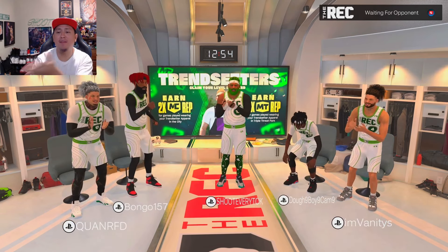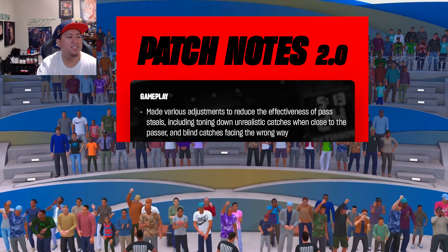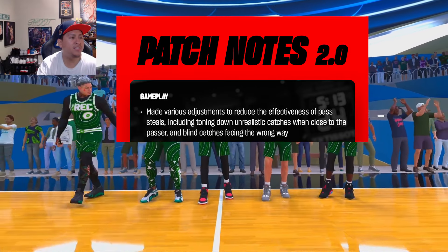The first thing they said is they made various adjustments to reduce effectiveness of pass steals, including toning down unrealistic catches close to the passer and blind catches facing the wrong way. So they toned down passing lane steals a lot from this first bullet point.